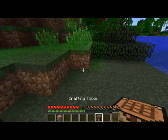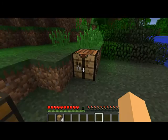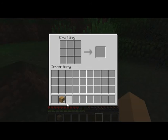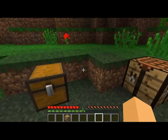Take out the crafting table, put it in your backpack. Get it out, put it down - ready to craft. When you craft you can just put stuff in there and craft items like that.